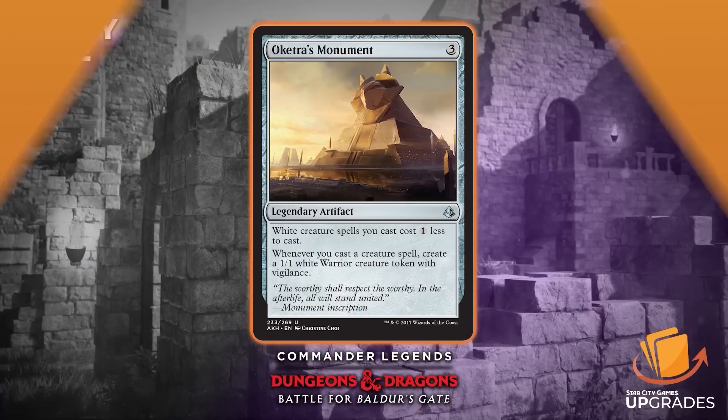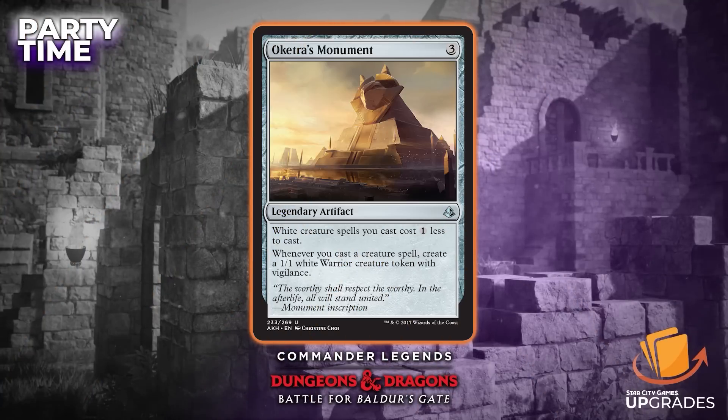The next card is more of a budget Pearl Medallion effect — three colorless: Ketra's Monument, a legendary artifact. White creature spells you cast cost one less, which is really the effect we're looking for. But it also says whenever you cast a creature spell, you create a 1/1 white warrior token with vigilance. That warrior actually does count toward your party — cleric, wizard, warrior, and rogue — so the card is even better than it first seems. It's also just great to play like a Core Skyfisher and keep bouncing it, making a bunch of 1/1s that add to your party.